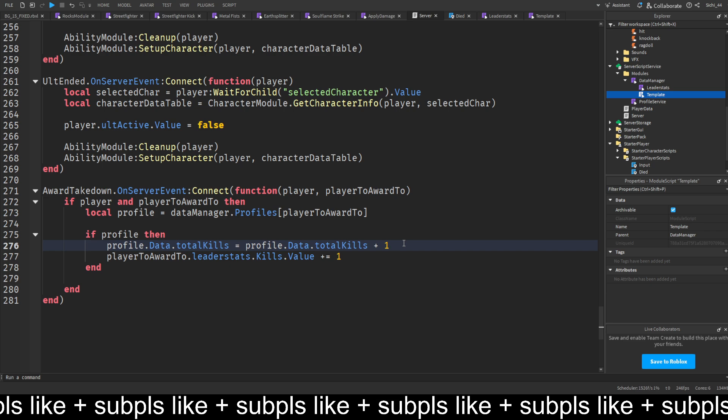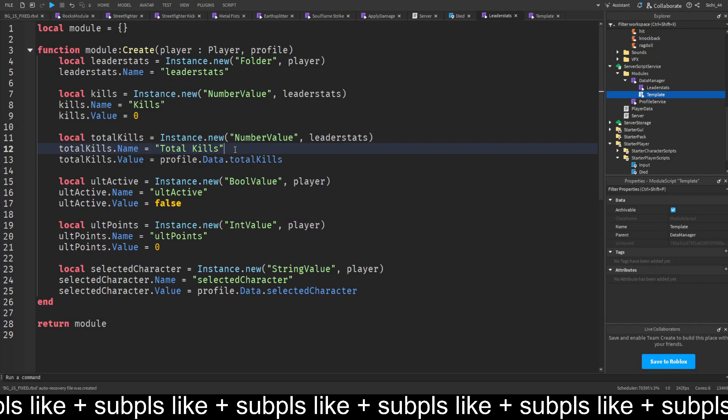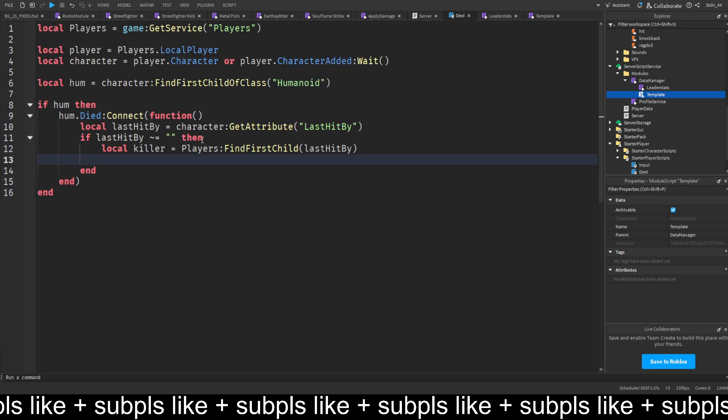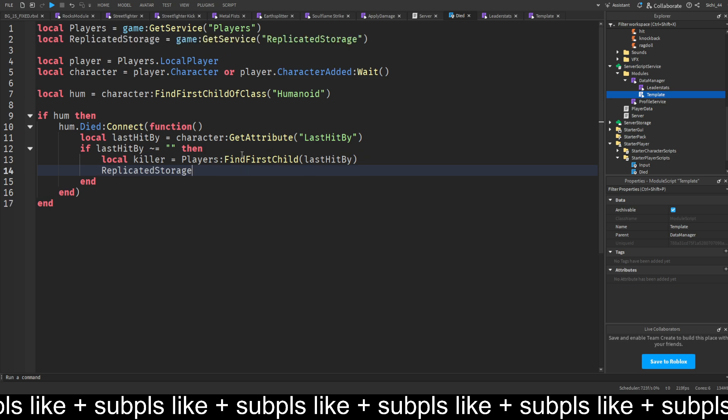We want to award this to the players, so we copy how we saved it and set the leaderboard value equal to the profile data value. Then on the client side, we go to replicated storage, get the child 'Remotes', find 'AwardTakedown', and call FireServer, passing the player to award to.